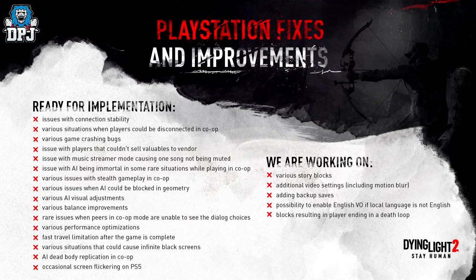As you can see on the screen, ready for implementation: issues with connection stability, various situations when players could be disconnected in co-op, various game crashing bugs, issues with players that couldn't sell valuables to vendors, issues with music streamer mode causing one song not being muted, issues with AI being immortal in some rare situations while playing in co-op, various issues with stealth gameplay in co-op, various issues when AI could be blocked in geometry, various AI visual improvements, and various balance improvements.